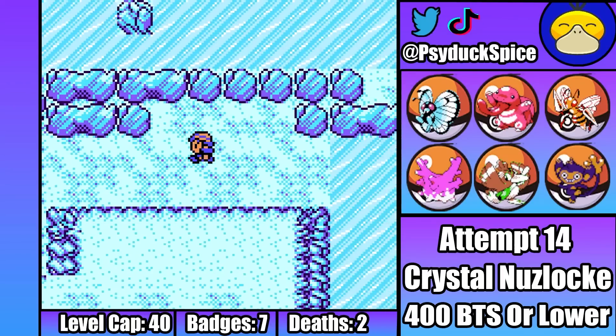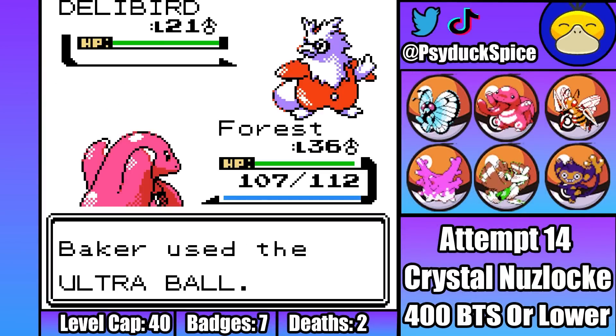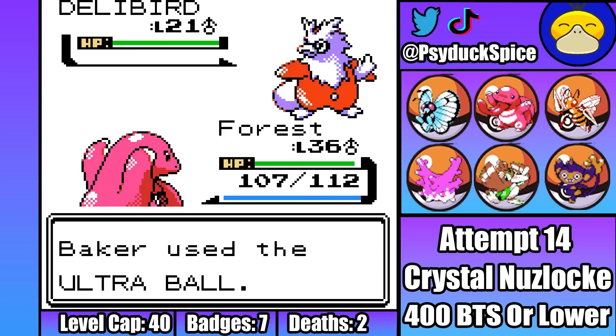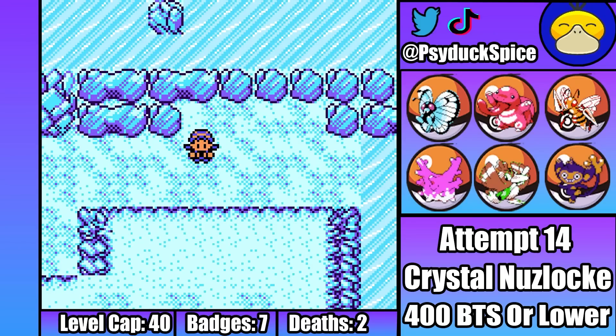Only one more encounter to get then, and it's Delibird, who I find in Ice Path. Delibird should be really useful against Lance and his Dragon types, so he's 100% gonna be an Elite Four Pokemon. Oh, okay, bye then. I didn't want you anyway, stupid Santa Bird.